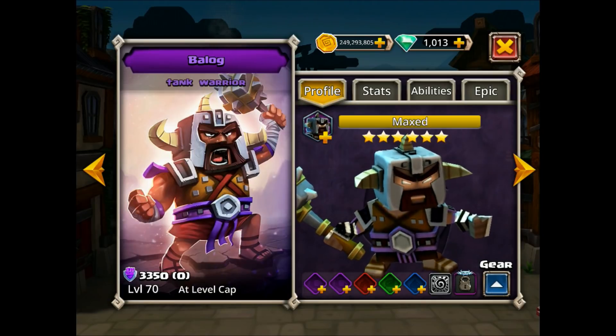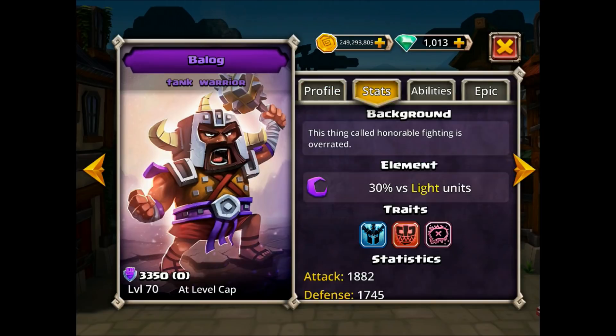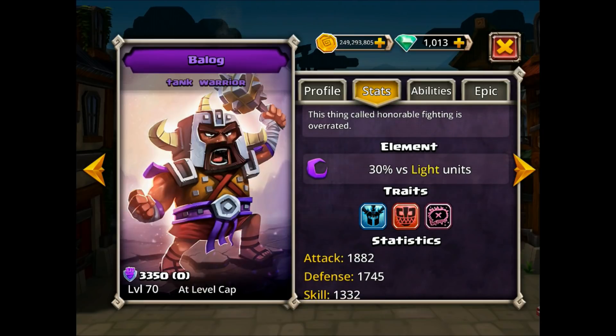Without further ado, we want to take a look at which of these two is better. We will start off with Bailog. He is a tank and a warrior. His base attack is 1882 — not horrible, but as far as a warrior goes, they are pretty low. Technically speaking, he is a tank, so he's going to have a little bit lower attack. It's certainly nowhere near the 2000 range that we see with some of the other better heroes.